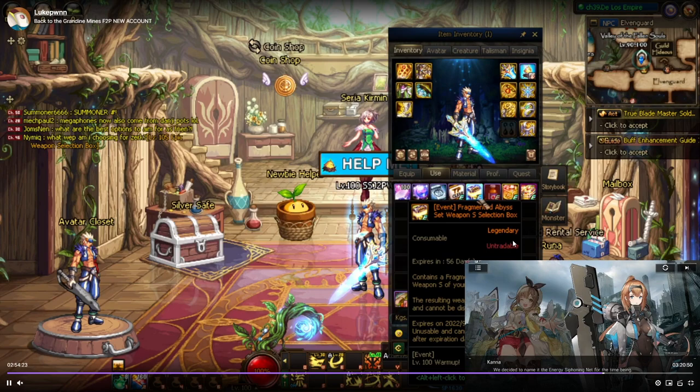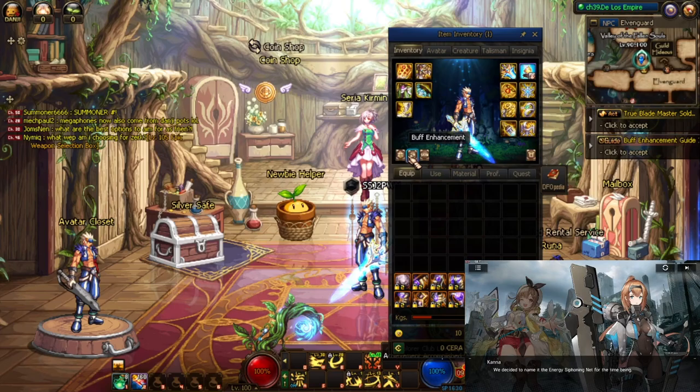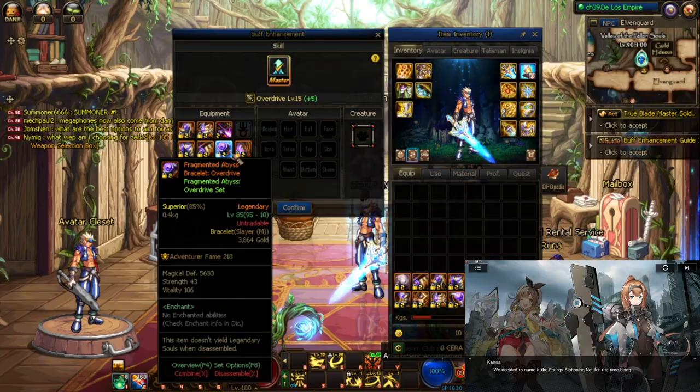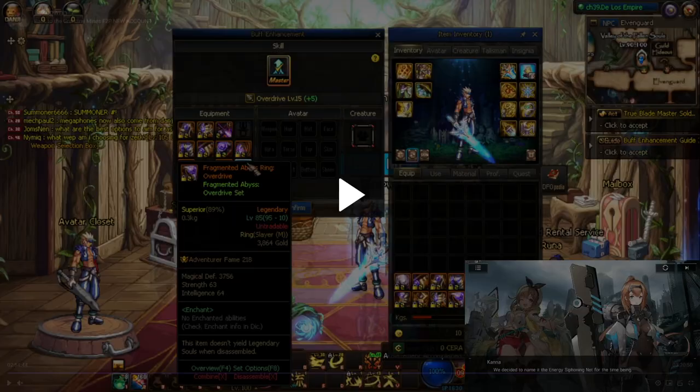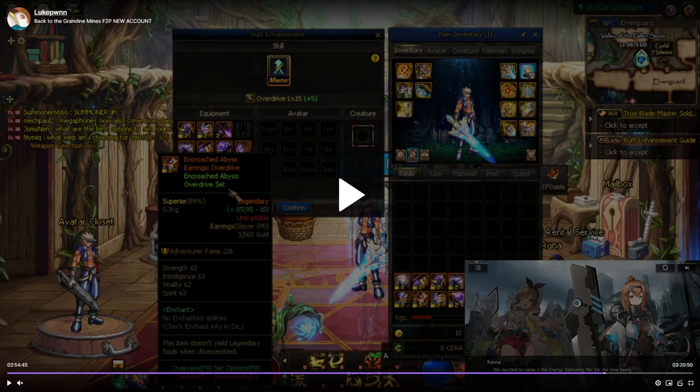At level 100 you get your last rewards from the event: a free Mythic Plus and a buff swap weapon. Open up your buff swap window and equip all your Fragmented Abyss set — you should be at Plus 5. Choose the Encroached Abyss option for your special equipment slots, which gives Plus 3 to your buff skill. Since you're not min-maxing yet, Plus 3 is very good at this level.